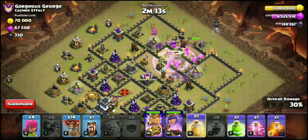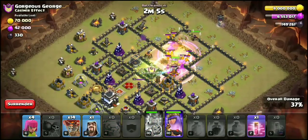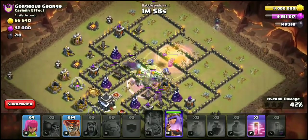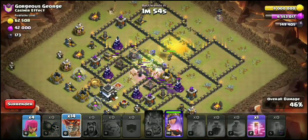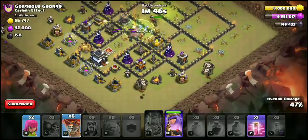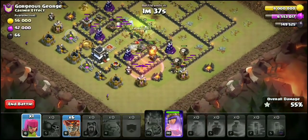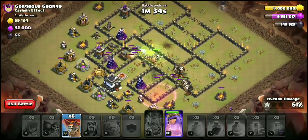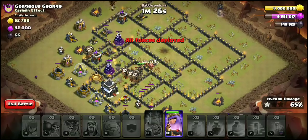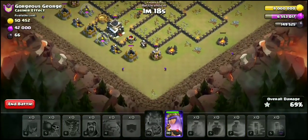Go ahead and get that Rage right there. Heal spell — pop that right there. Here's the Jump spell, hopefully we can get the Queen. That Golem's doing a whole bunch of nothing right there, but the Bowlers are doing work. Let's get these Archers down here and drop that Haste. We still have Queen ability. Loons up there should get that Archer Tower. This base is looking pretty damn wrecked.